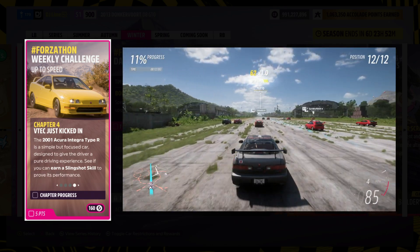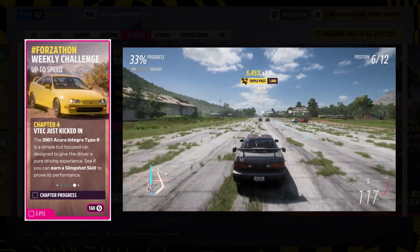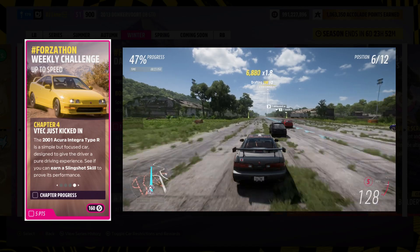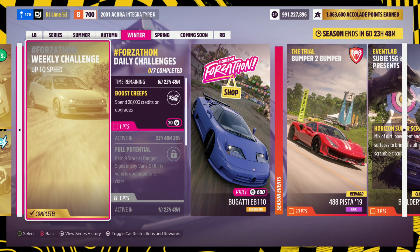For the final challenge, you need to earn a slingshot skill. This is a combination of a draft skill and a pass skill in a short amount of time. Another factor is that you need to complete this inside of a race, so pick a decently long track to perform this combination. That pretty much wraps up everything you need to know this week in Horizon 5. I hope you found this useful and I'll see you next time.